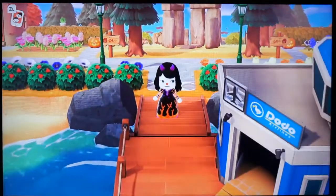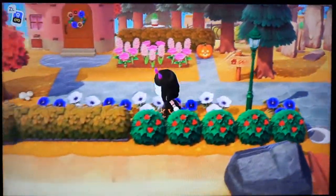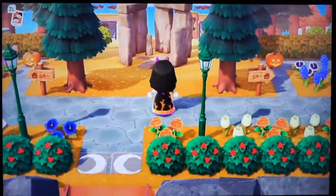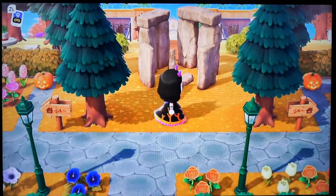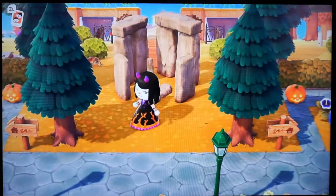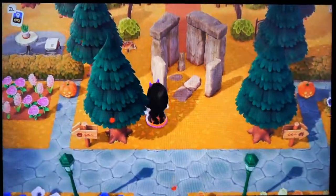So this is my airport. You get off and I have planted recently some holly bushes for Christmas time here. And then obviously the first thing you see when you get off the airport is the Stonehenge item here that I kind of wanted to make the focal point of my island, just because I think it's cool. I actually visited Stonehenge two years ago and I really enjoyed it. So you just walk through here.